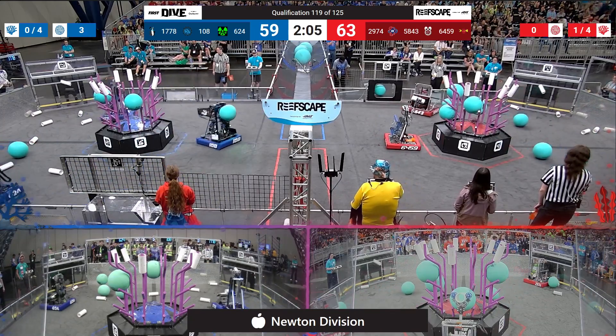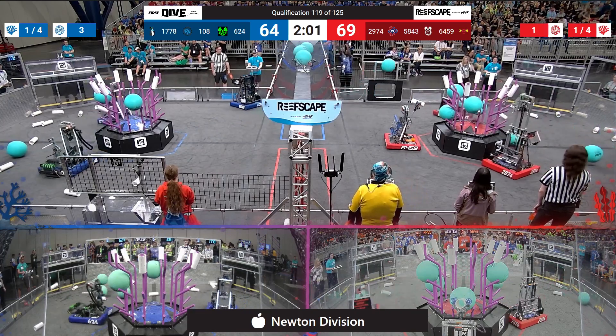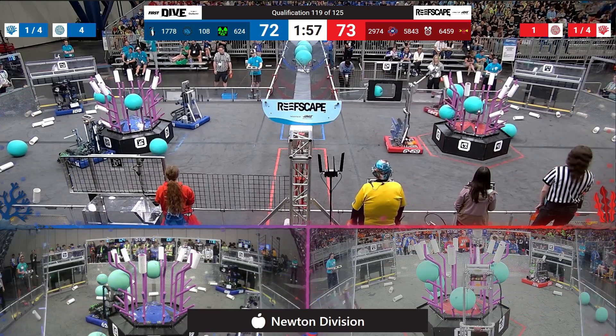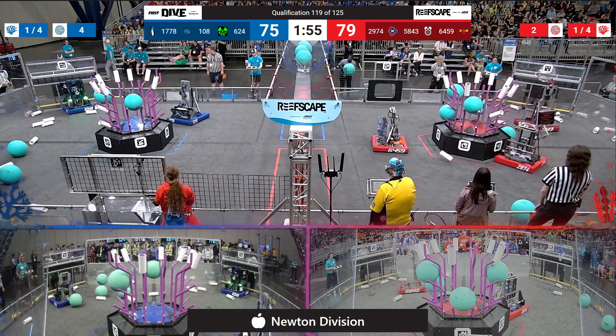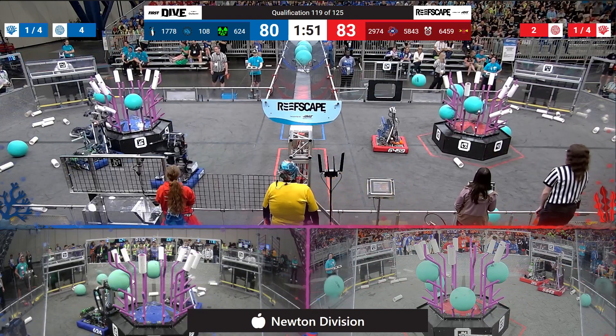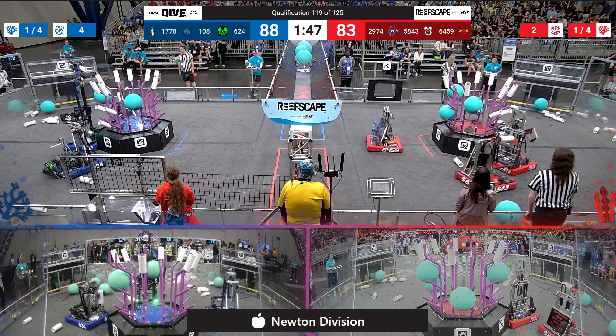Blue Alliance right now on the back foot. Red Alliance ahead 63, now 69-59, and we'll see how that ends up. Everybody's on the offensive right now, trying to ensure that all the points are accrued to each side without any interference. We'll see if that strategy changes as the match evolves.